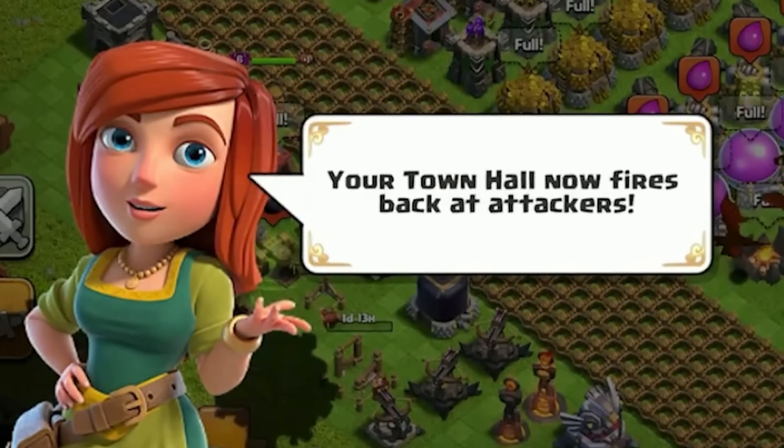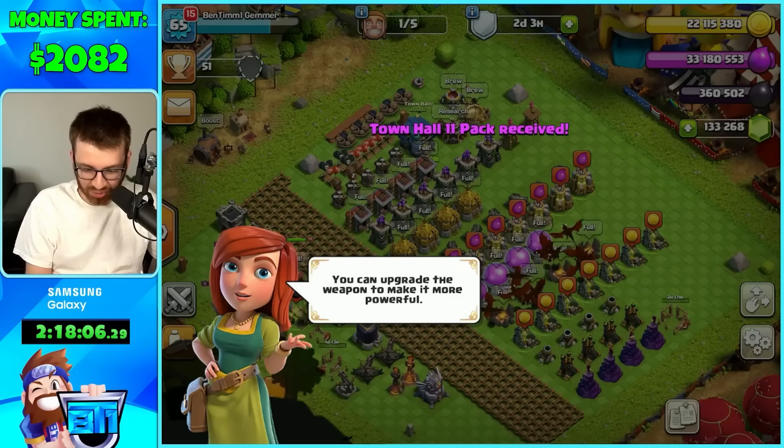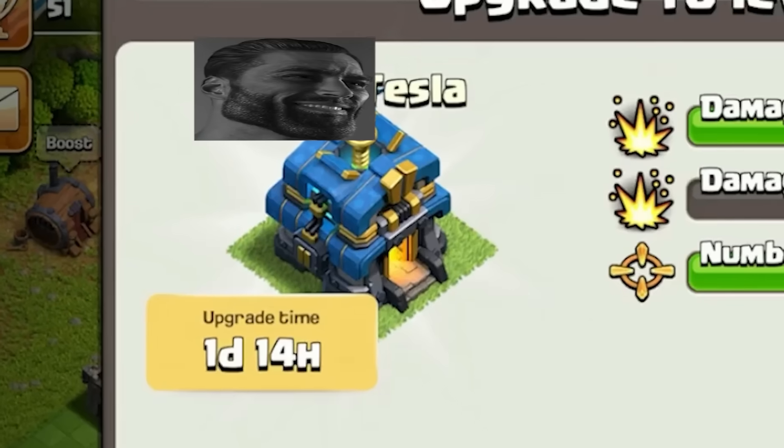The Town Hall now fires back at attackers — that's so cool. You can operate the weapon to make it more powerful — that's epic, dude. Giga Tesla!